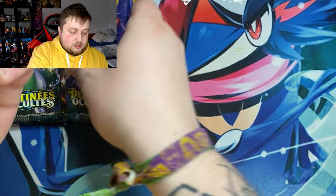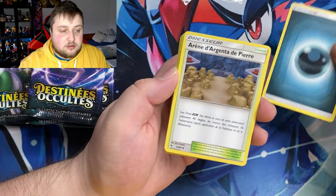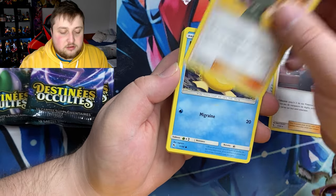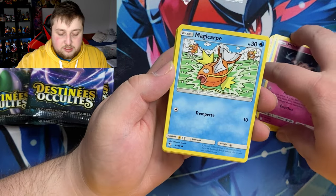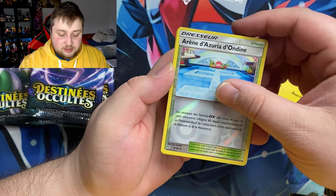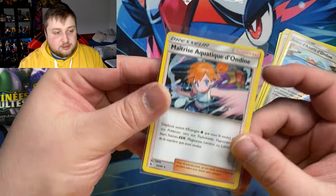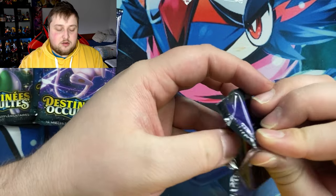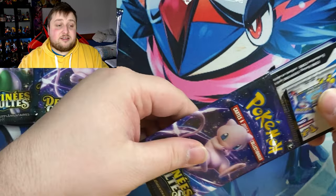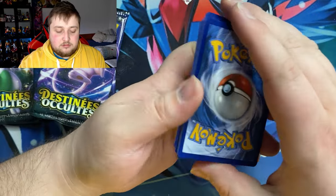Okay so in the first pack we got Dark Energy, Giovanni's Exile, Psyduck, a magic card, Ekans in reverse, Voltorb, another gym card, and — we got Misty as a holo! First pack and we got a normal holo. This Misty looks beautiful. I'm hoping for at least one big pull in these — best case scenario would be the Charizard, but I don't think that's gonna happen.